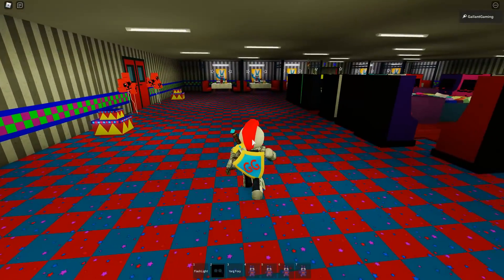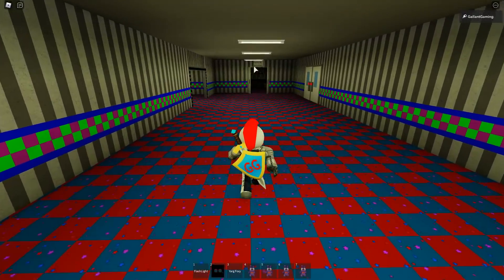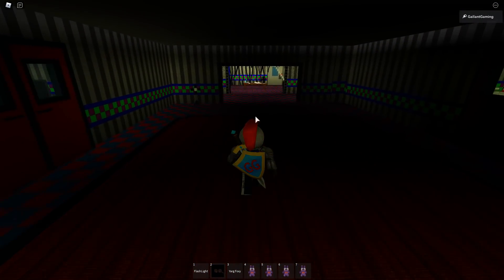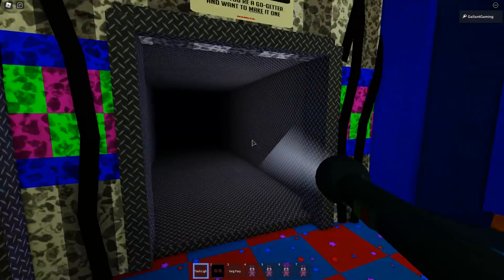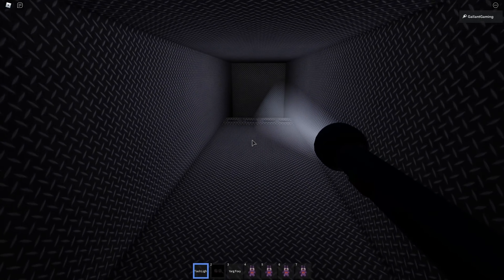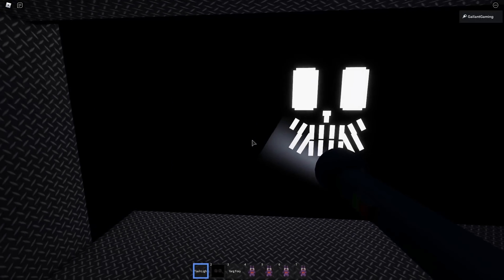After you click it, you're gonna head back towards parts and services and go into the security office. Go past all this stuff again — towards parts and services, you wanna go left. It's the only direction, so you can't get lost. Then when we head into the office, we're gonna go left into these vents. We're gonna go in, turn left, and then this will be open right here and allow you to go right — and this only opens after you click that Dream On book. Walk into it and the badge will be yours.